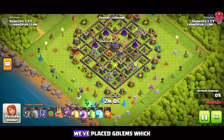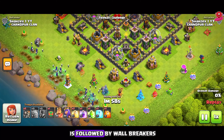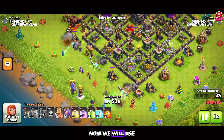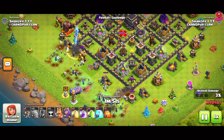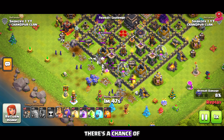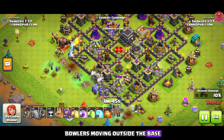As depicted, we've placed golems, witches, followed by wall breakers. Now we will use the bowlers from the CC. Make sure the trash buildings get cleared first, otherwise there's a chance of bowlers moving outside the base.